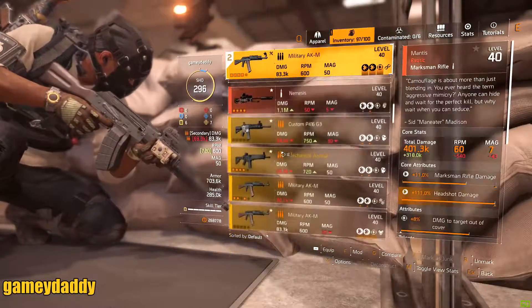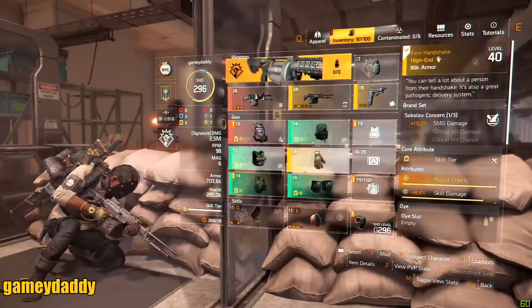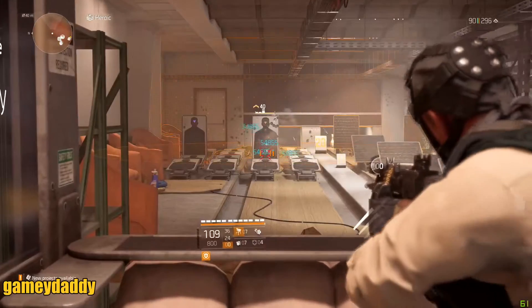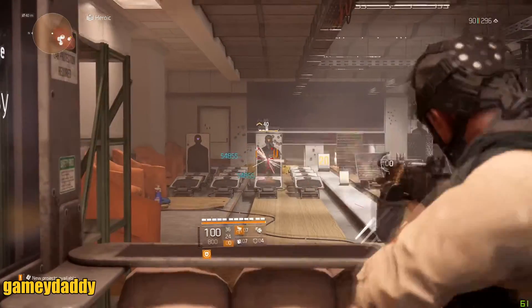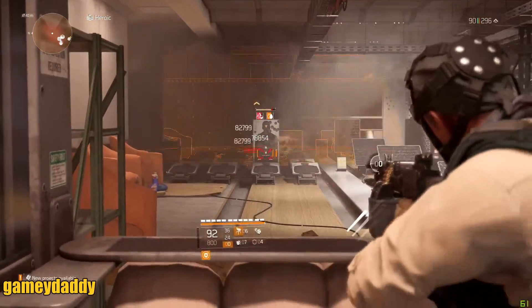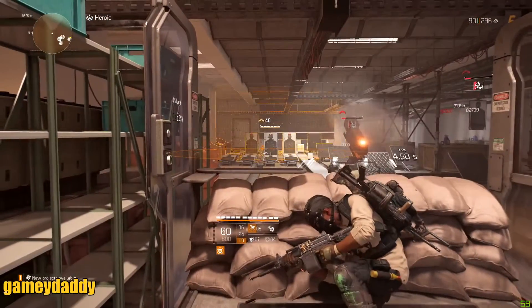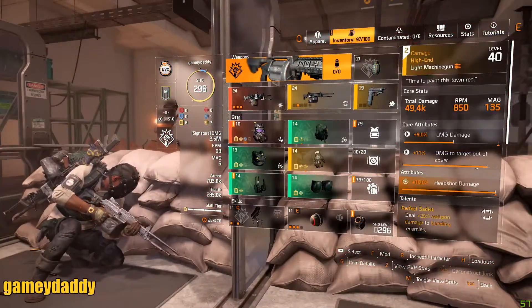Now let's throw on the Perfect Sadist. Remember, Carnage had Perfect Sadist — 25% damage to bleeding enemies. Let me hit an enemy NPC: I'm doing 54,000 base damage. This is not a crit and not a headshot. LMGs usually have a little bit more headshot damage, about 96k. So I'm doing about 54 grand. Now let me get these enemies to bleed — if I hit them with my artillery turret, boom. I am now doing 78,000 damage to these enemy NPCs. That's the Perfect Sadist proc'd because they had the bleeding status effect. That's the benefit of learning your weapons, knowing your weapon talents, and using them effectively.